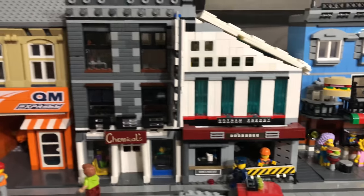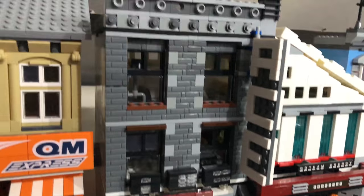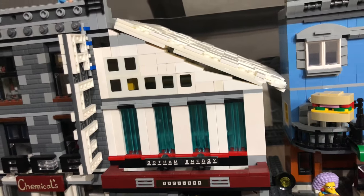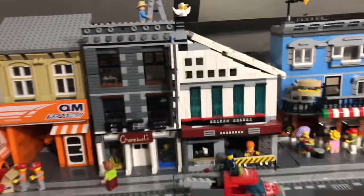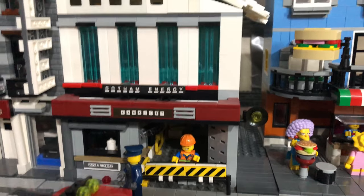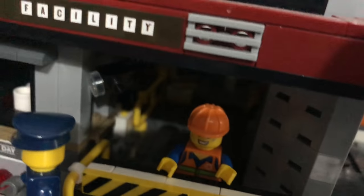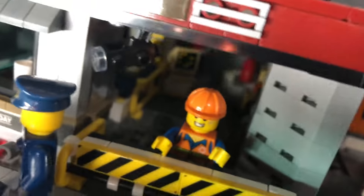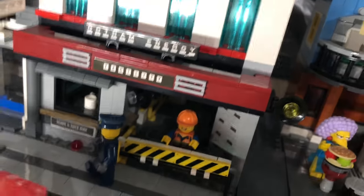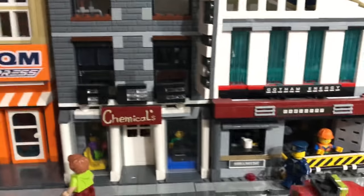Here we've got Ace Chemicals. I wanted it to look like an old building that has had an extension and a modern side added to it. Using elements found in the LEGO Batman Movie sets — lots of Ace Chemicals references. Have a look on the inside to see that in more detail.